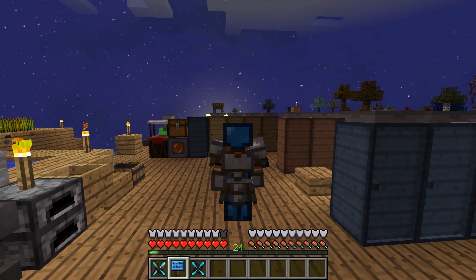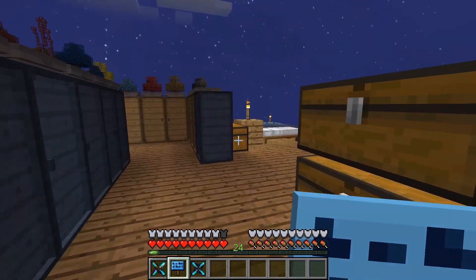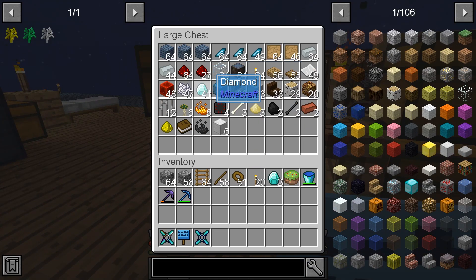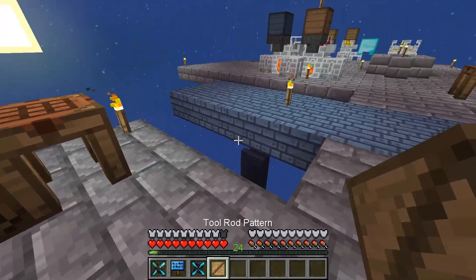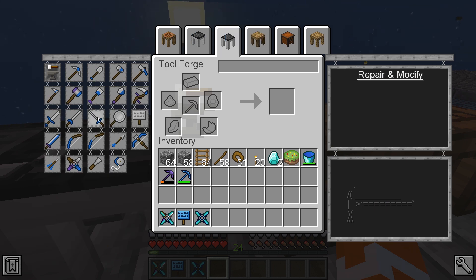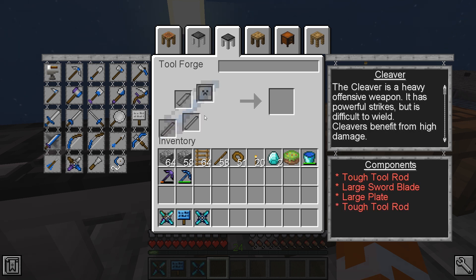Mostly just going to swing it once. We're going to Diamond the thing. We could do a Rapier, which has the most spots. Cleaver — heavy, heavy offensive weapon, powerful strikes, difficult to wield, benefits from high damage. Feeling Cleaver right now. It needs a tough tool rod, large sword blade, large plate, tough tool — so two tough tool rods.